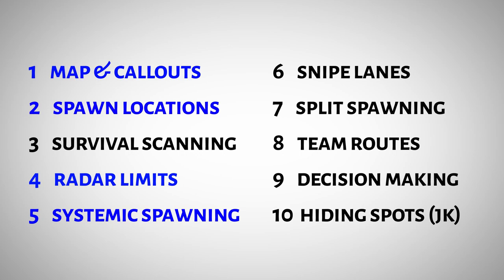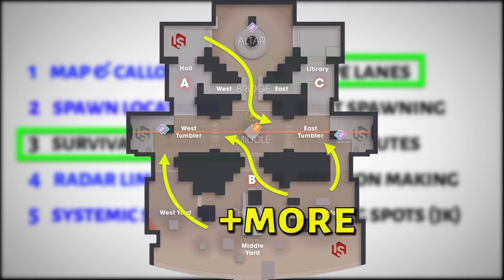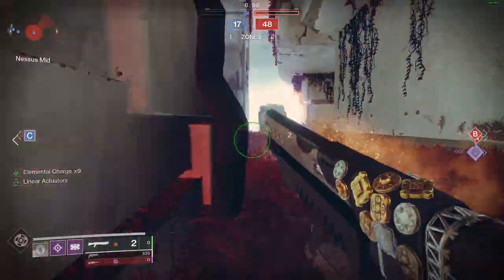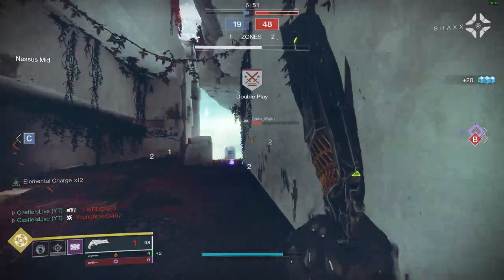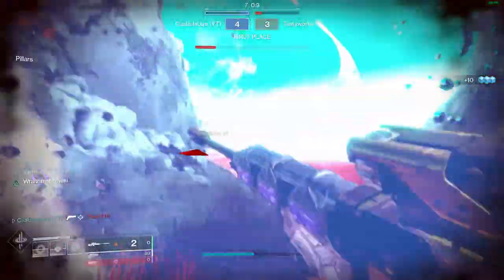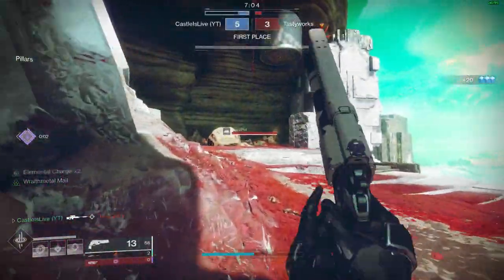So here's a modified plan. I'm going to run through what I like to call survival scanning and show you snipe lanes along the way. Essentially, I'm going to go through all of the different routes throughout the Burnout map and show you exactly what's going through my mind and what I'm concerned about when I'm taking a route. I really think this is going to help you notice things you've never thought of before. The rest of these topics — if there's enough interest — I'd be happy to do a video specifically on team routes or decision making, which could easily be a video all on its own.